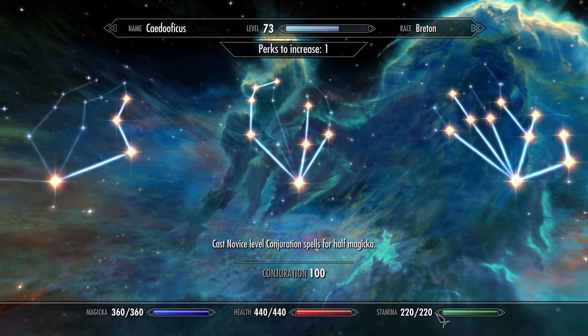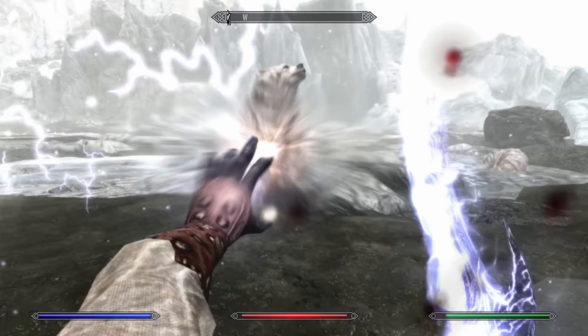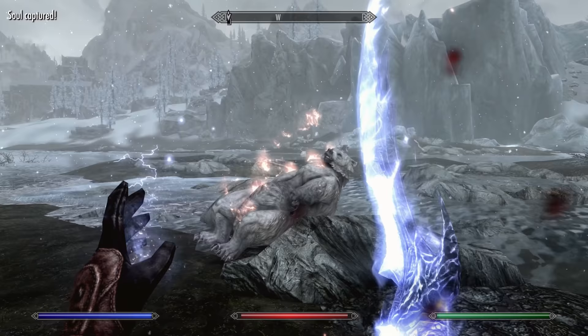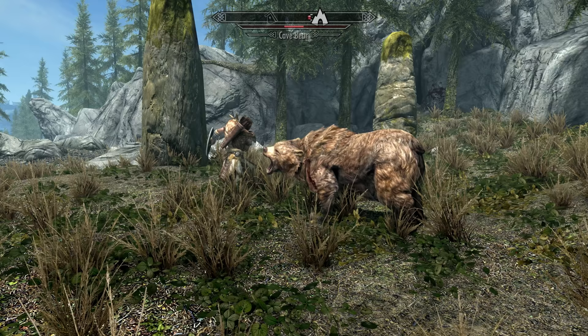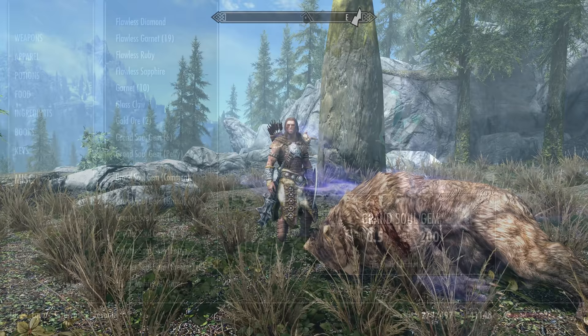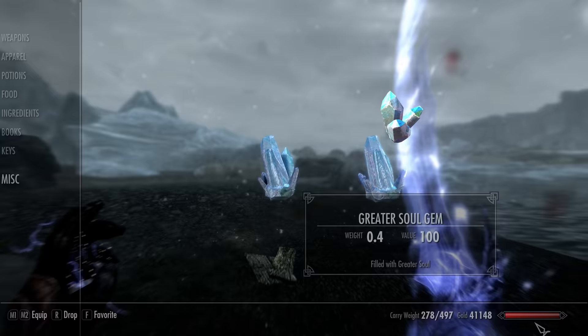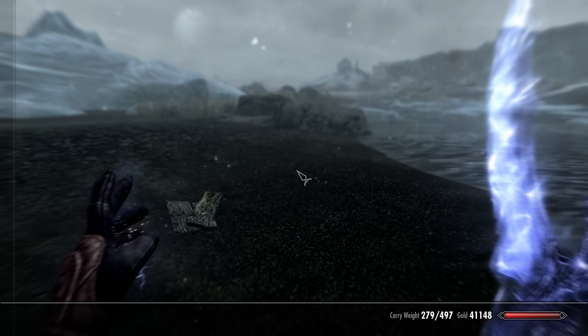If you've already invested in Conjuration, you can work up to the Soul Stealer perk, which lets any of your bound weapons cast Soul Trap on an enemy kill. If you want to automate soul trapping further, you can equip a follower with an enchanted Soul Trap weapon — the Mace of Molag Bal is excellent for this. Give them all your empty soul gems and have them soul trap for you. If they accidentally trap smaller souls into more valuable grand or great soul gems, simply take those larger gems from your companion and drop them on the ground to empty them, allowing you to try again for larger souls.